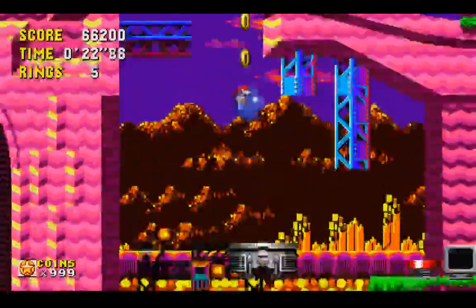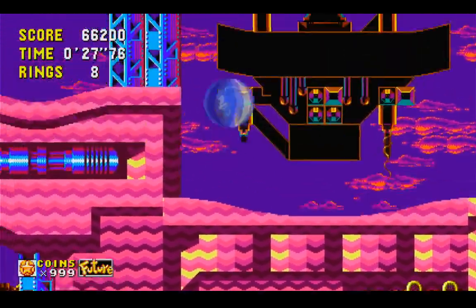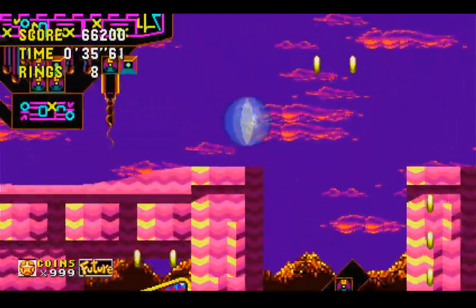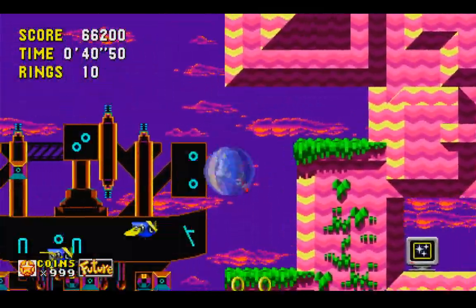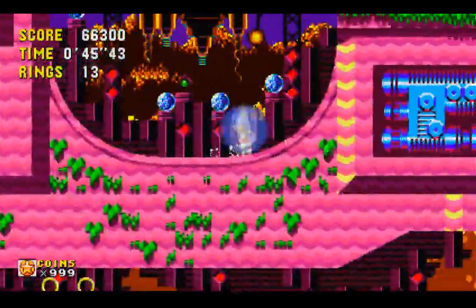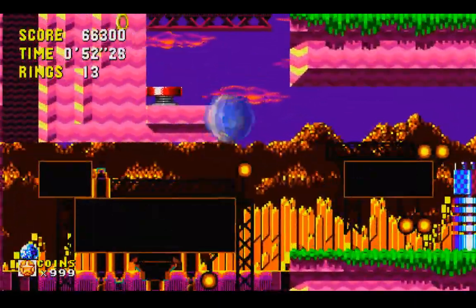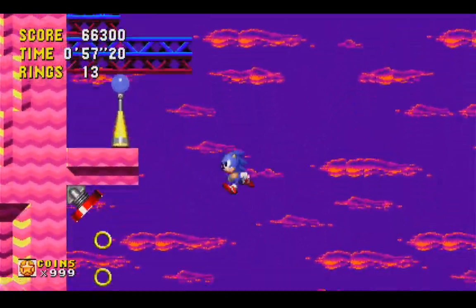Second level of the game — first level, of course, was Palm Tree Panic. And Palm Tree Panic was very clearly our Green Hill analog. This is not at all even remotely similar to Marble Zone. And that would be because, if you look at the data for this game, if you look in the files, this is not referred to as the second level — it's actually referred to as the third level. And if you remember Sonic 1, the third level was Spring Yard, and things start to make a lot more sense.